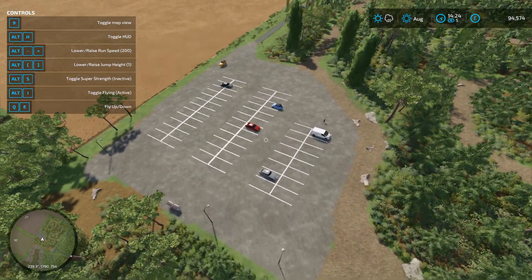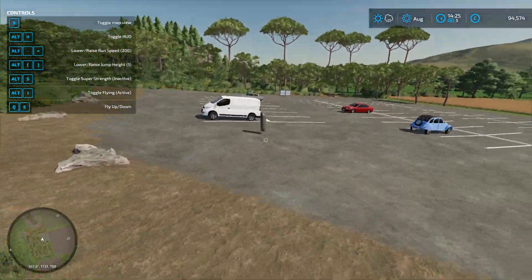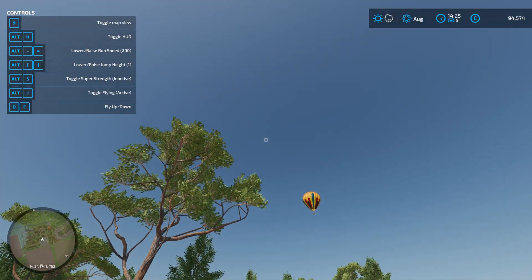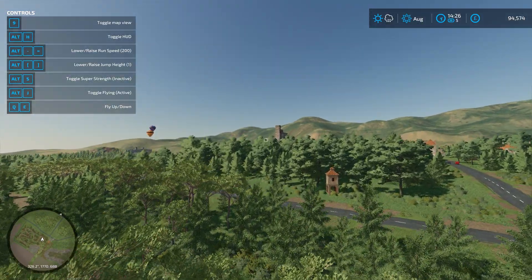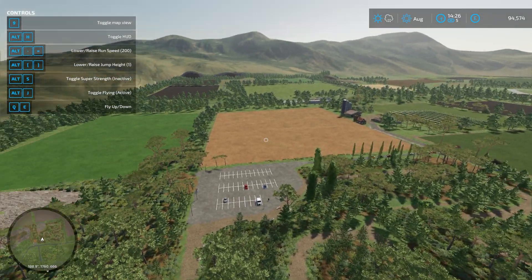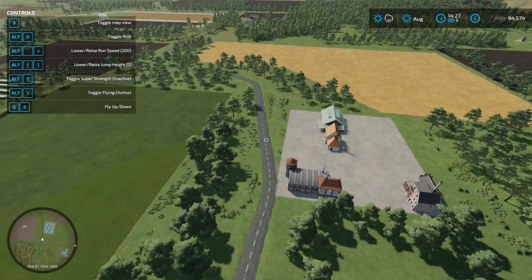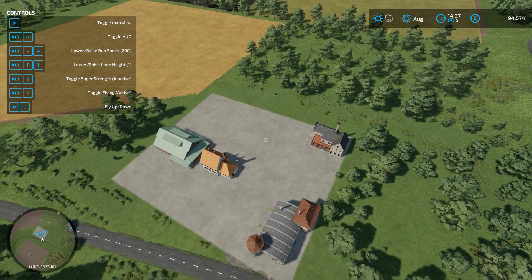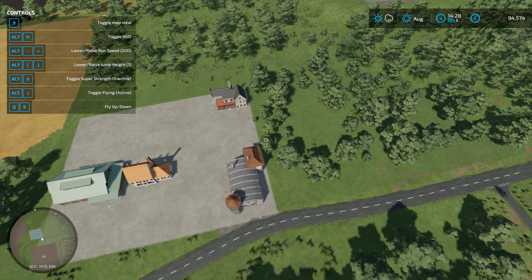In general, everything is really low quality. The quality is so low, in my opinion. For example, there is a rubbish bin floating in the air. There is a rectangular area with four random buildings on it — that is not well thought out at all. It's just a rectangle of concrete with four buildings on it. It's kind of weird.